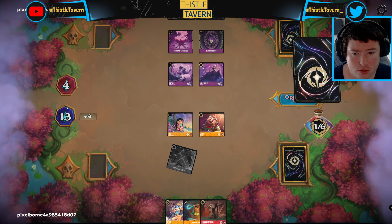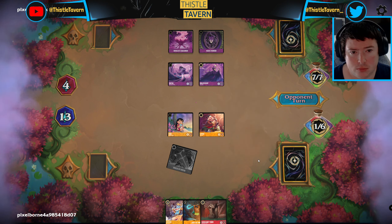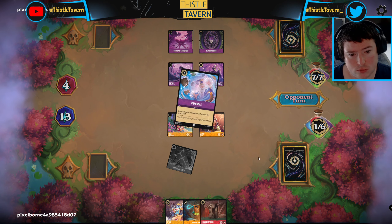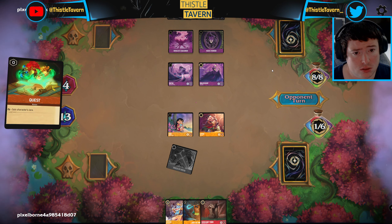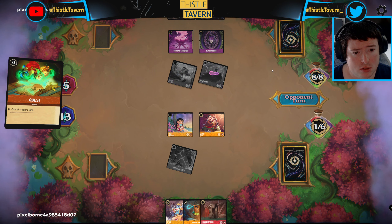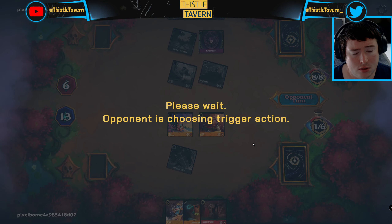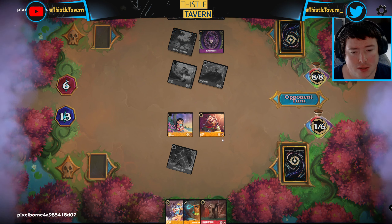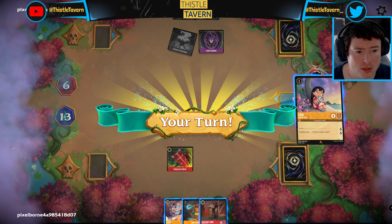I think we play out the LeFou because that puts us to plus four lore. They're inking the Befuddle - that means there must be an Elsa. No - Be Prepared. Must be Be Prepared, which can let us go to seventeen. They're on the timer and they might not get an opportunity to play anything if they keep roping.